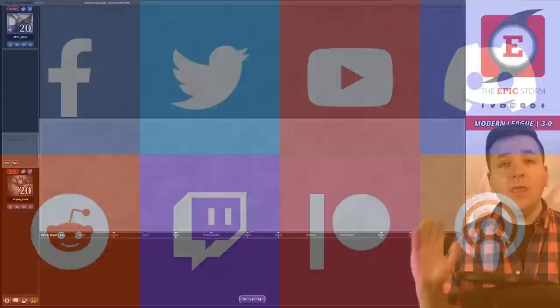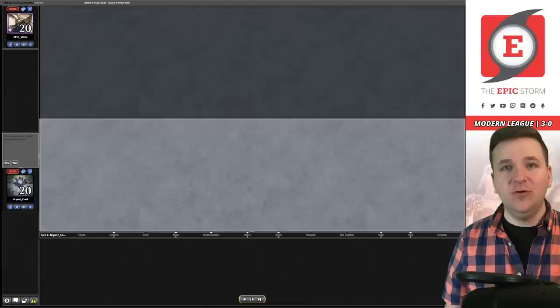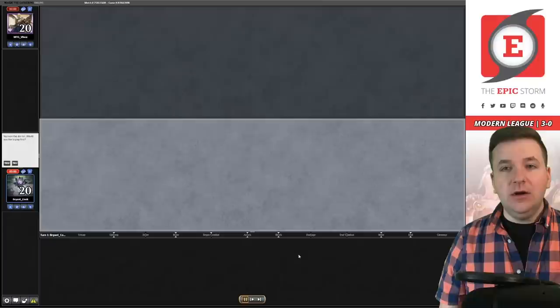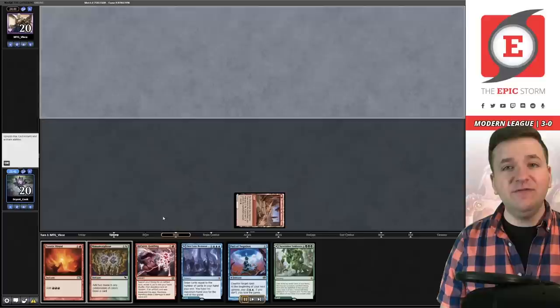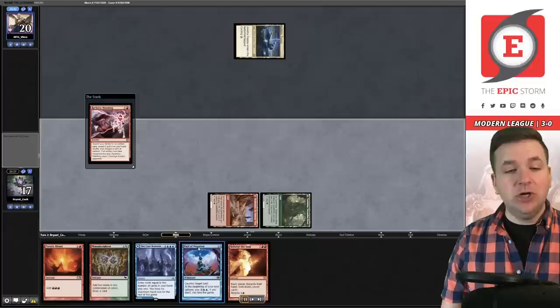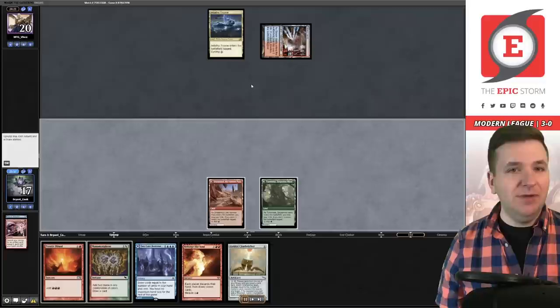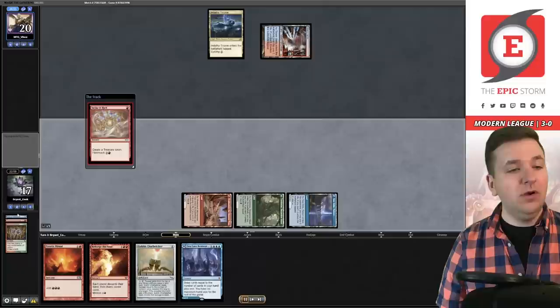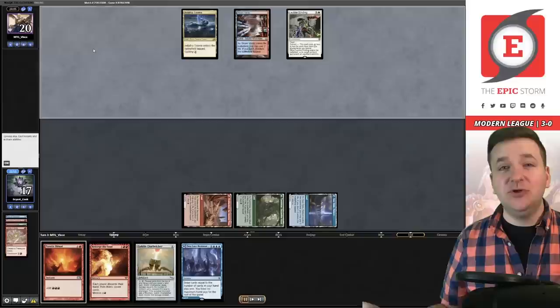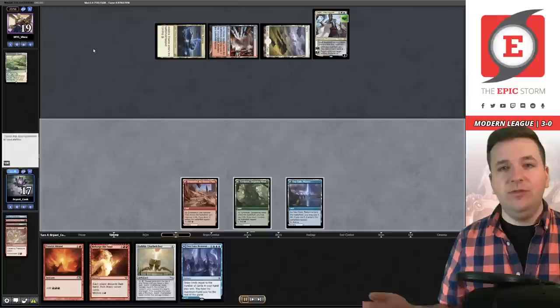Welcome to match number four — this is actually a replay, my apologies. OBS crashed, and normally when that happens it still records; this time it didn't. So we'll go through match four, then play match five together. I'm on the play — hand has Reckless Handling. The plan is to get Goblin Charbelcher on turn two, and assuming everything goes correctly, protect it on turn three with Pact of Negation — you ritual out Belcher, they try to Leyline Bind it, you Pact of Negation, then activate the Belcher in your upkeep with the lose-the-game trigger on the stack. But we accidentally discarded the Pact of Negation, so it's off the table.